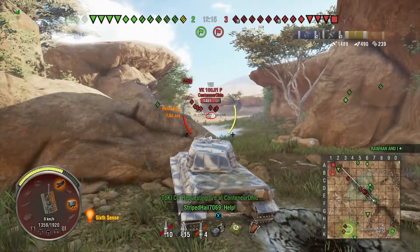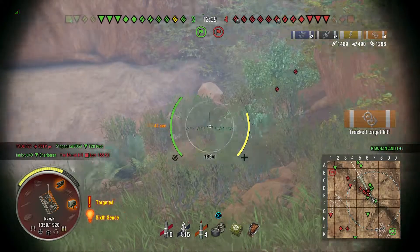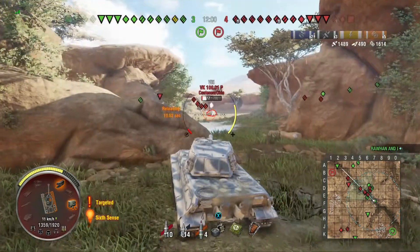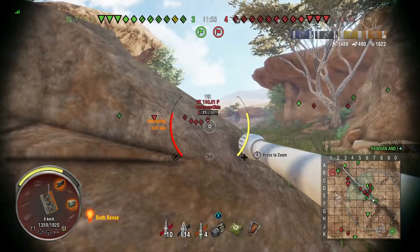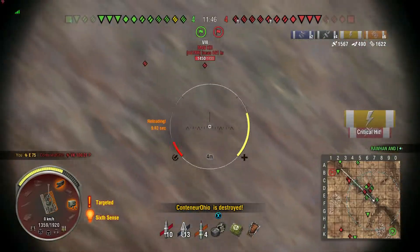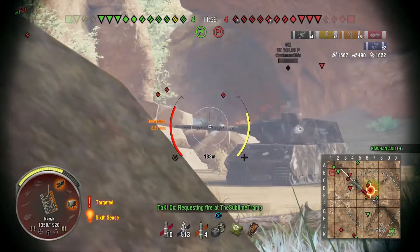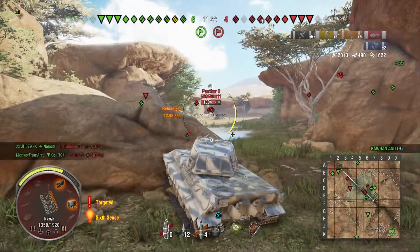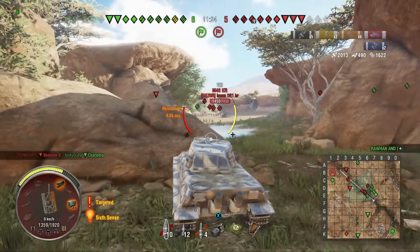The second line of British tank destroyers benefits quite a lot from skills like Snapshot and Smooth Ride because they have quite long aim times — the Challenger, the Conway, and the Charioteer all have actually quite long aim times. I found the bottom end of that grind really, really difficult because I started out in the Archer with a no-skill crew, and I didn't go back to my low-tier British premiums — I only had the Tog and the Excelsior at the time — to train up that crew. I probably would have made life a lot easier for myself if I had.